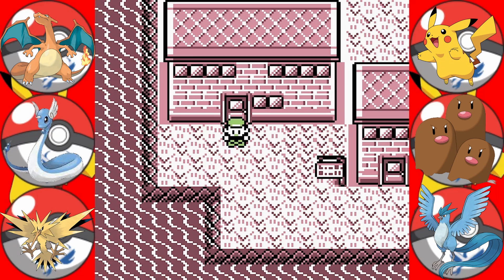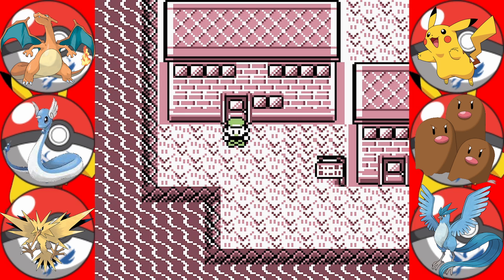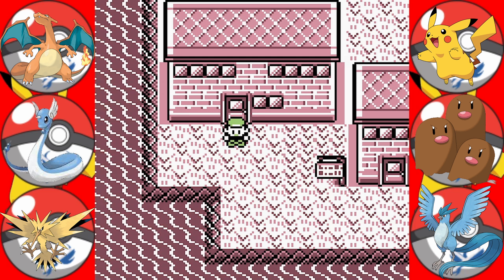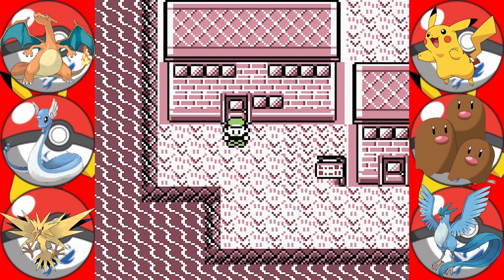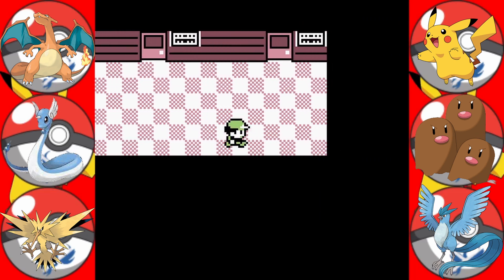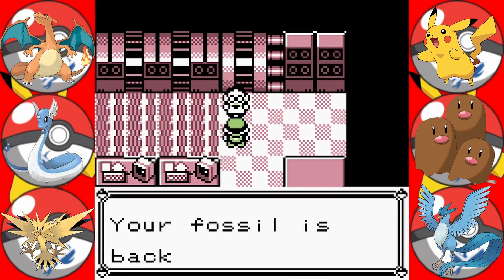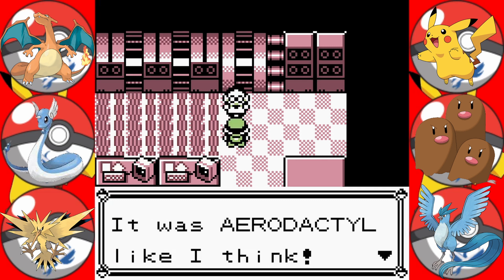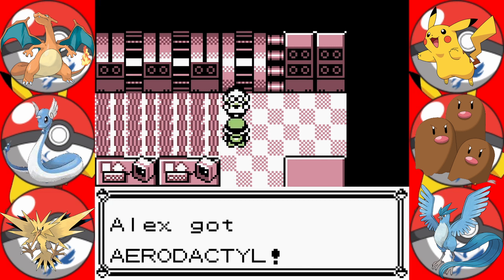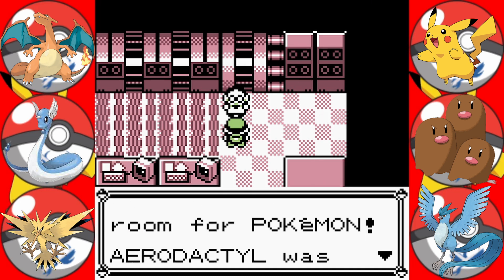Hello and welcome to another episode of Alex Plays Pokemon Red. In today's video we will be going to Cinnabar Island Gym, hopefully, now that we got the key in the last episode from the mansion. Let's see if we can actually get a resurrected Pokemon from here. Your fossil is back to life — it was Aerodactyl! So in the last episode we got Kabuto, and in this episode we have Aerodactyl.